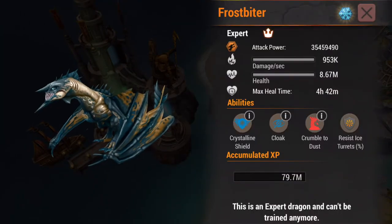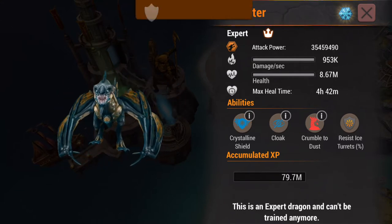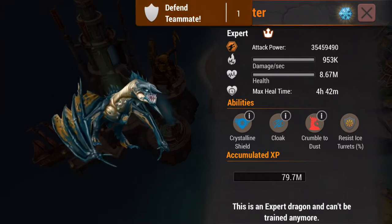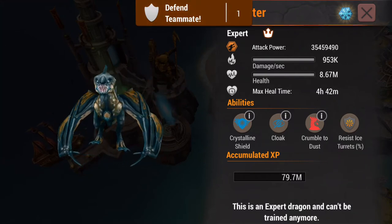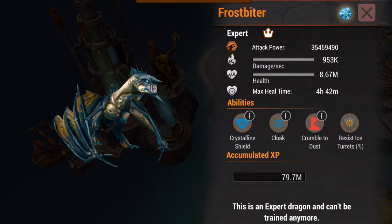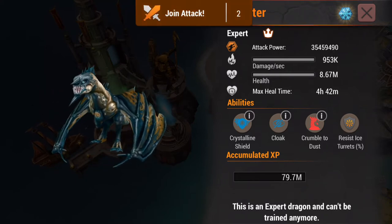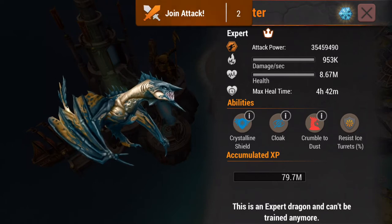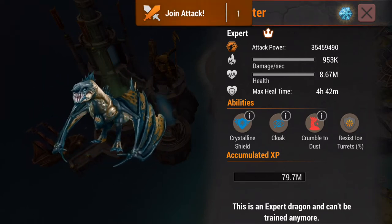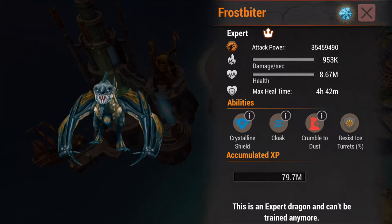Frostbiter — woohoo! Frost is one of my favorite dragons still. He does not have Steel Essence, which means flying him is a little bit more straightforward. We have Crystalline Shield to get rid of projectiles as well, Cloak to avoid getting hit by projectiles, and then Crumble to Dust to make damaging towers a lot easier. So typically you're going to pick one — Crystalline Shield or Cloak — and they work in a similar fashion. If I know that I'm not going to be able to Cloak past most of the island, especially in Long Island, you'll see me use Crystalline Shield instead. And then when Crystalline Shield pops, I'll typically use Cloak if I have to. We do have Ice Resist, which is again a wonderful spell to go with Cloak.